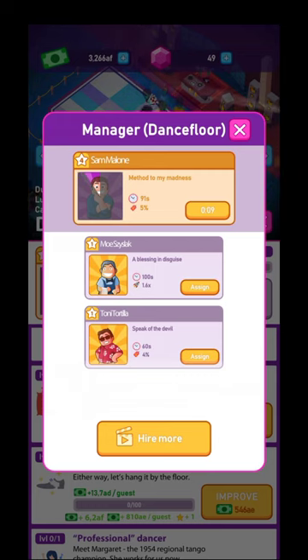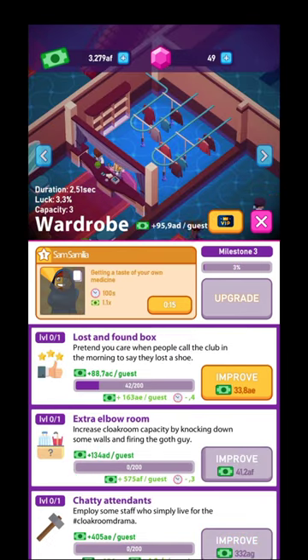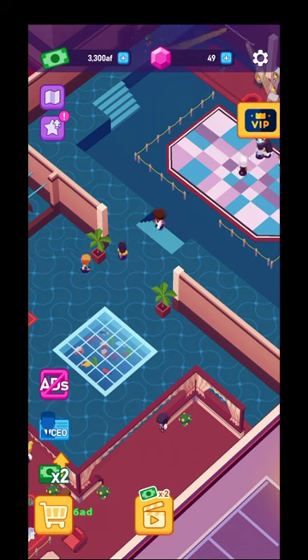You're going to be able to change the managers. After you activate their boosts, they need a specific cooldown time. So basically you can assign new managers for every specific room and hit that booster again. After the boost goes off, you can hire new ones and new ones, but you're going to need to watch a lot of ads.